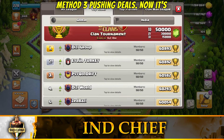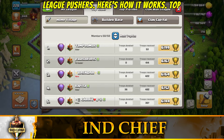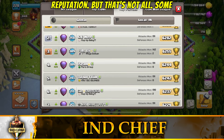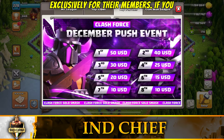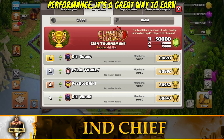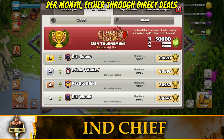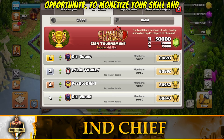Method 3: Pushing Deals. The third way to earn money is through pushing deals. This method is perfect for legend league pushers. Top clans, both global and local, often pay high ranked legend league players to stay in their clans — because having skilled players with trophies above 5500 boosts the clan's reputation. Some Discord servers and clan family servers also host pushing competitions exclusively for their members. You can participate and win cash prizes based on your performance. The pay varies based on your rank, but you can earn anywhere from $5 to $100 per month through direct deals with clans or by winning pushing competitions.